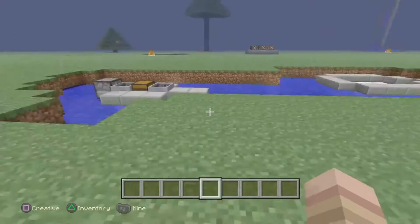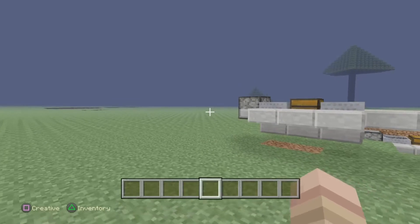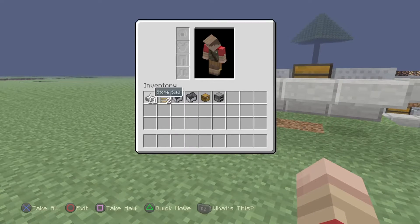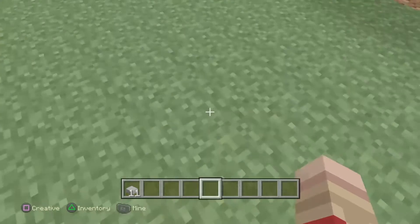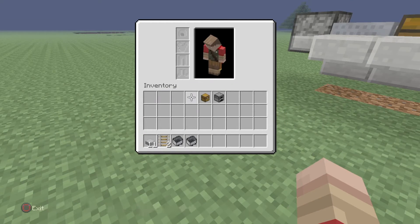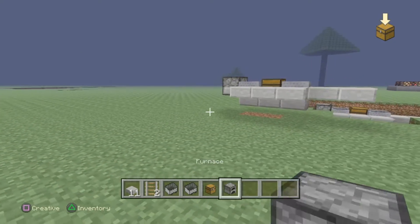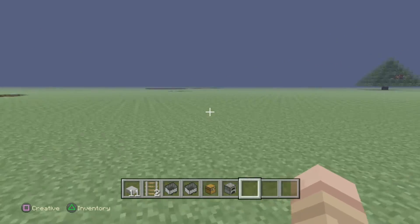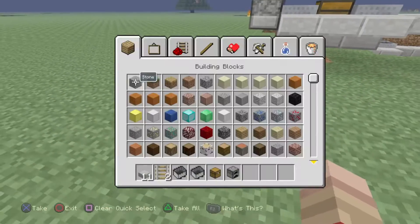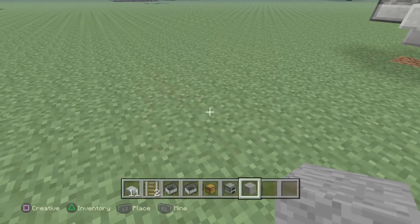This one was a bit different, a bit weird, because on the bottom it looked really really weird. So here's what you're going to use: 11 slabs of your choice, two rails, two minecarts, a chest and a furnace. You can store stuff on the boat — some goods — and you're going to need a block that you'll keep breaking and replacing.